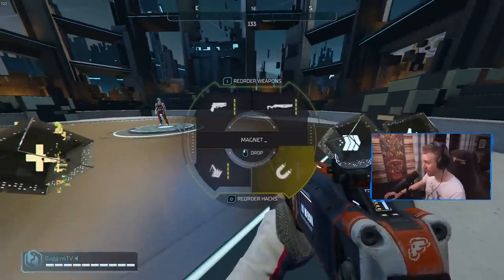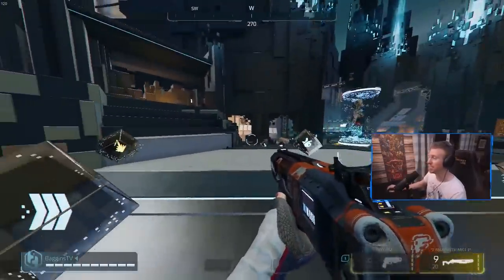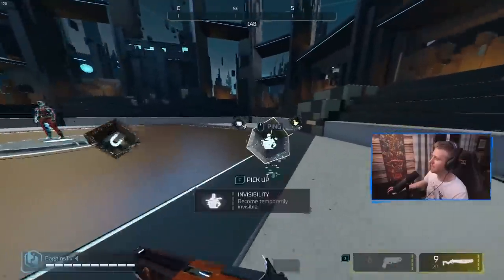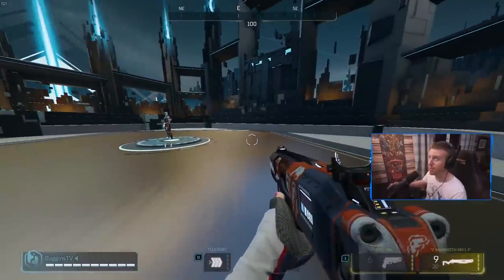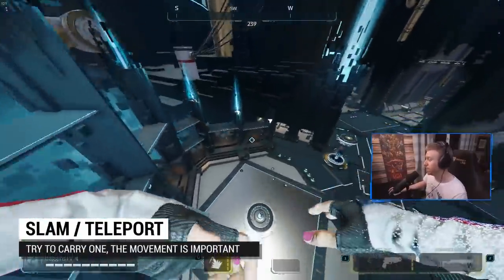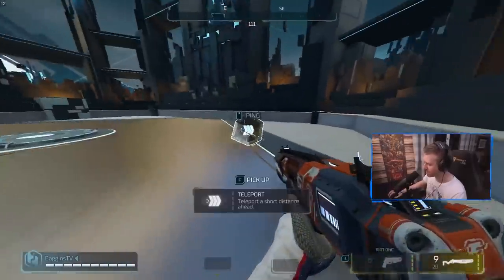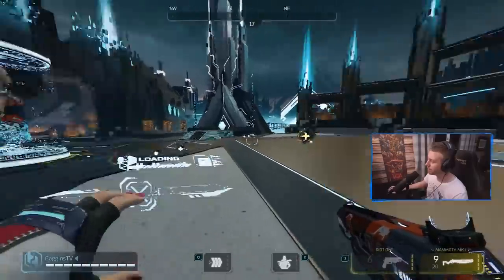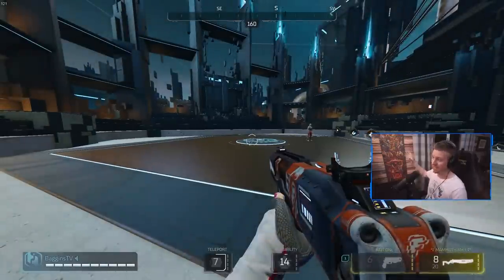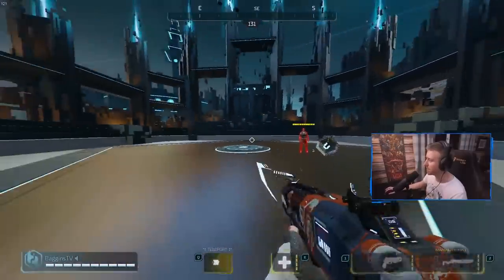We also have Teleport. You wouldn't necessarily run Teleport and Slam at the same time, but you can run Teleport in place of Slam. I'd recommend pretty much always having at least one movement ability. A build that's pretty slippery is Teleport combined with Invisibility — if someone gets you pretty low, you can blink and then turn invisible. It makes it very hard for opponents because they can't see exactly where you went invisible since you just blinked out of their sight line. You can run any of the other hacks in combination with Teleport to be nice and slippery.